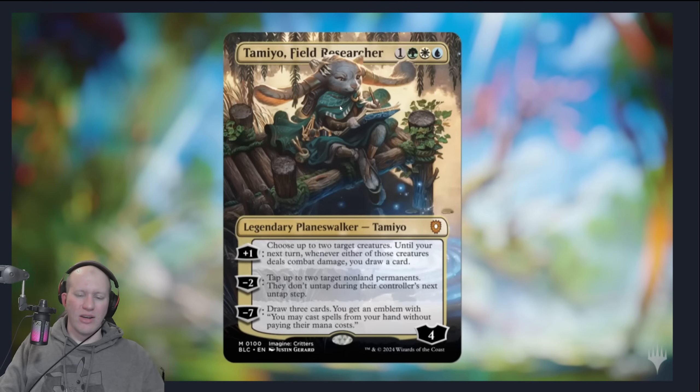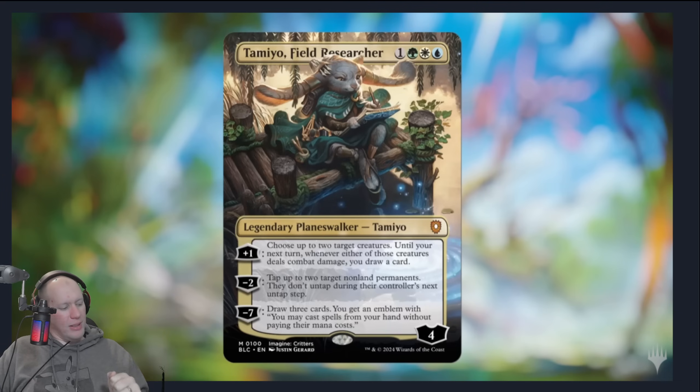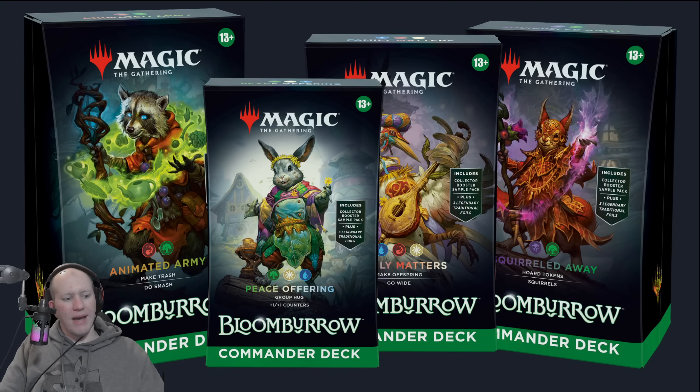In that deck is going to be Tamiyo — the rabbit version of Tamiyo. Each deck is going to have one of these Imagine Critters, planeswalkers or something else, and they're obviously going to play into the deck's theme. This one is: choose up to two creatures until your next turn — if either one deals combat damage, you draw a card. So you can target yourself and then target someone else, like saying 'your creature will draw a card if it deals combat damage, so please don't hit me next turn.' So I really like these decks. Let me know in the comments what you think — have a great day and goodbye.